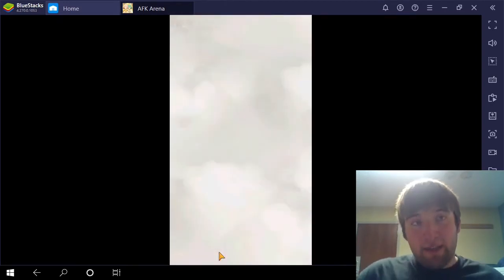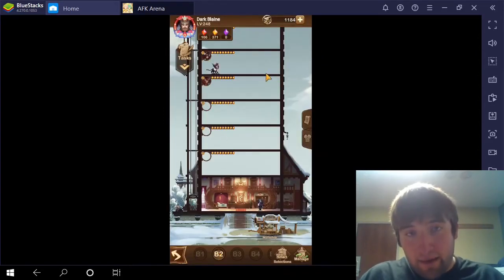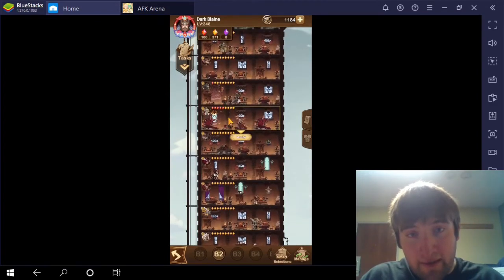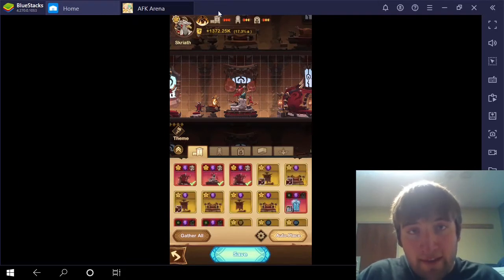So now what I'm going to do is check to see how many pieces of furniture Scryeth needs. Up here you can see I have 3 - I have 3 Mythic Furniture of this one.